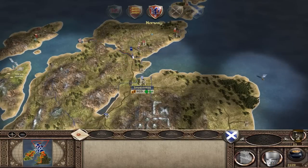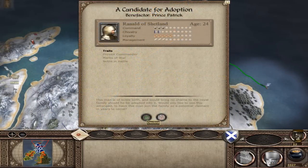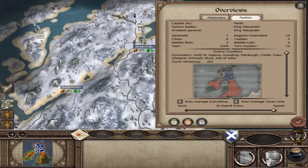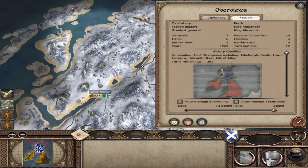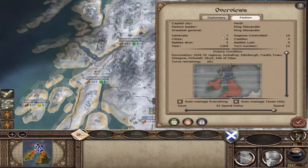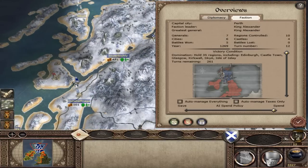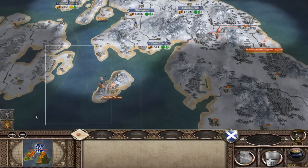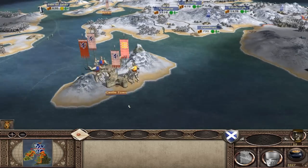Merge them again. How many turns do we have? 261 turns remaining to conquer these places. We need 45 and we've got 10. Relationships worsen - England are poor. Holy crap, that's a big army.